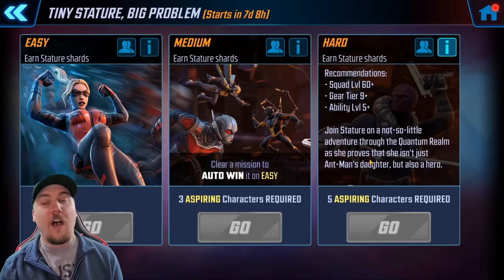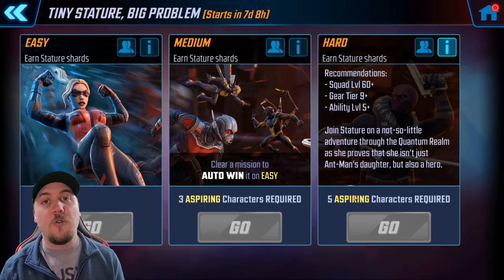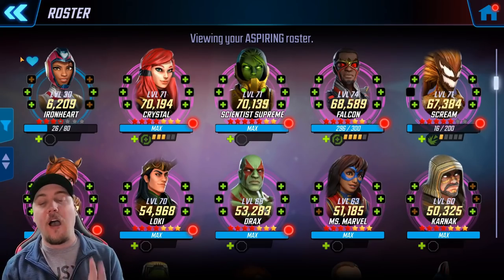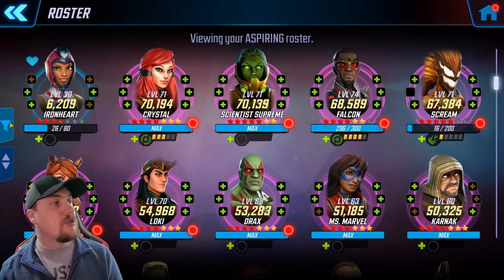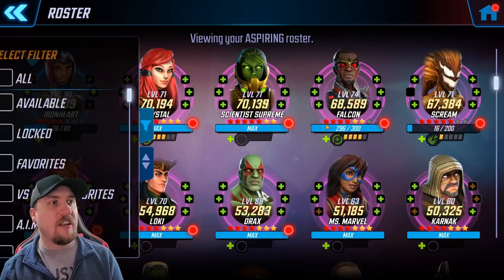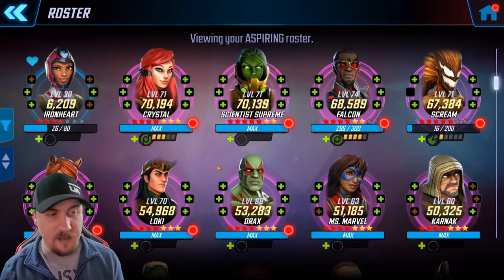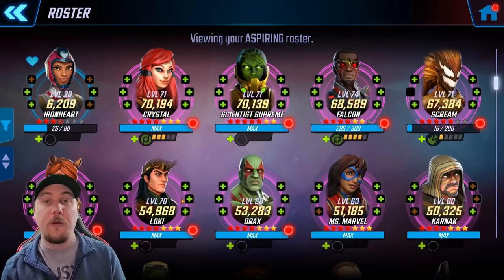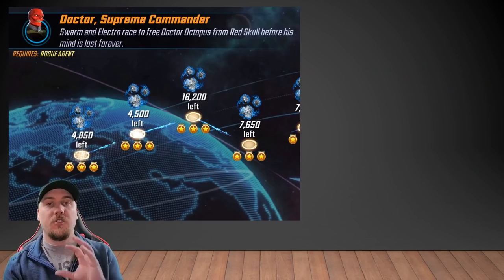You also need five aspiring characters for this event, which I'll review in a bit. For those who need to know how to find characters with the aspiring tag, it's pretty simple: go to your filter bar, look for the tag 'aspiring,' click it, and the characters pop up on your screen. Then you can start evaluating your characters — what you need to build, what you can use, and what ISOs you might want to put on them.